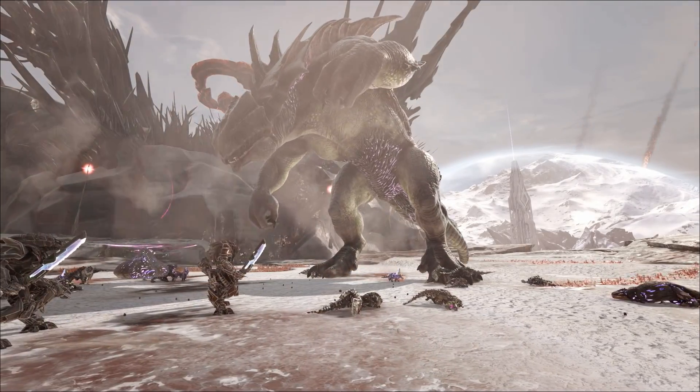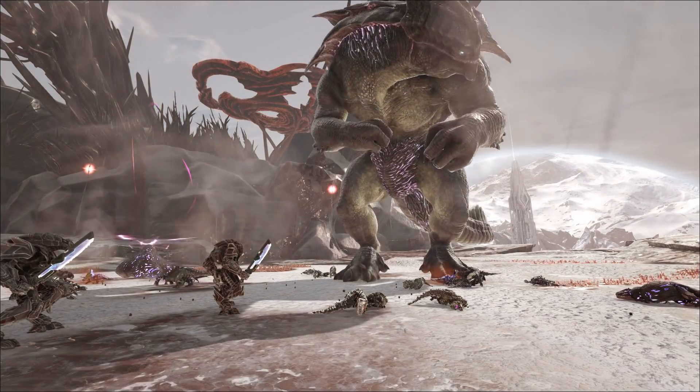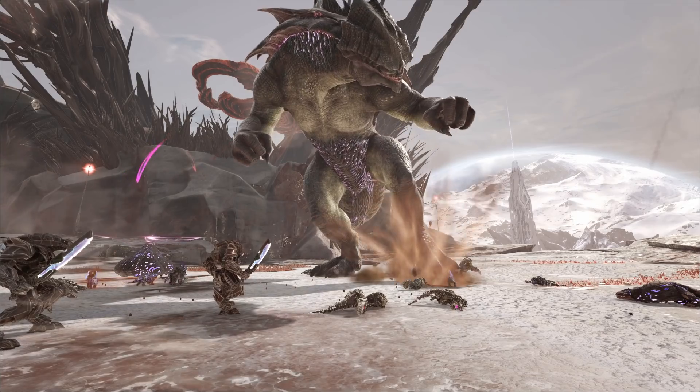The first abilities to be aware of are his foot stomps and tail slaps. If you get too close to him, he'll use his feet to smash the ground. If you're behind him and get too close, he'll use his tail as a tail slam. These do a lot of damage, so be very aware — you want to stay moved away from him at all times, away from his feet as well as his tail.